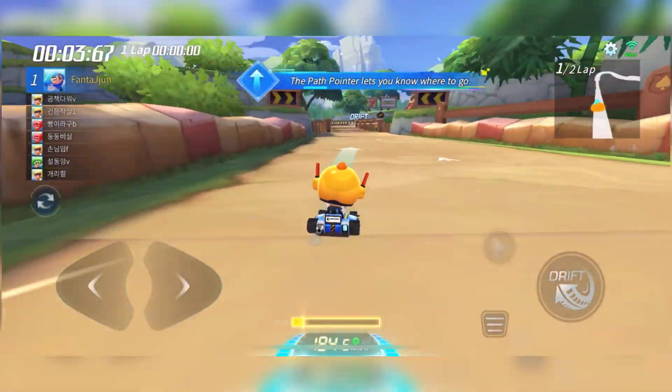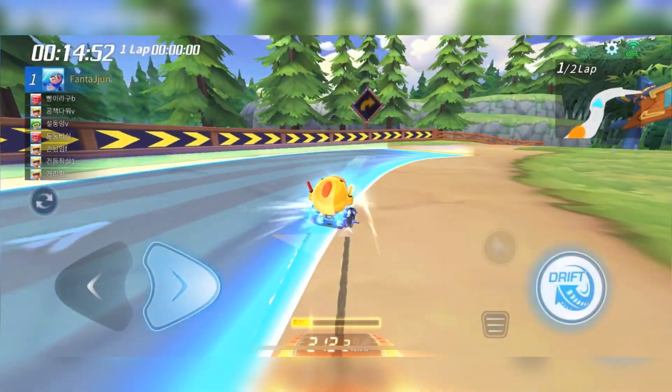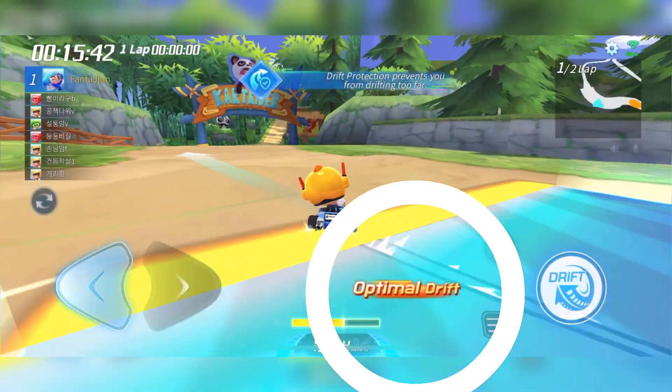You can use drift, booster, and polling depending on your driving skills. Moreover, the screen shows what skill you just used.